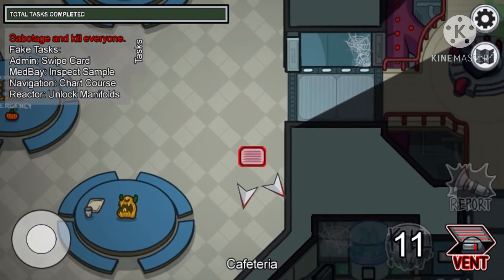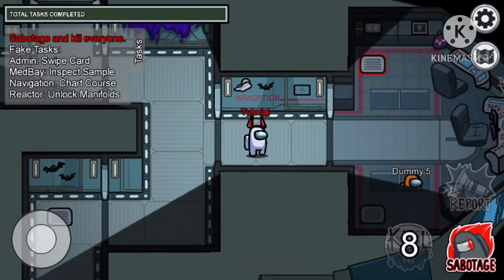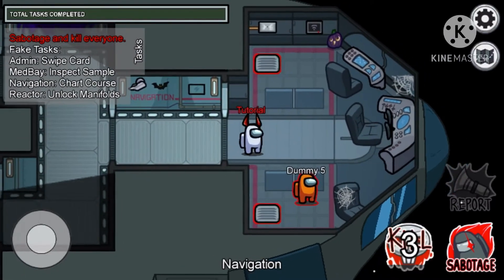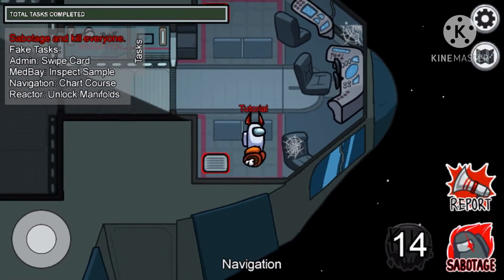I'm going to go around and check it out, see if anyone is nearby. All right, this seems safe — no cameras are on. Now seems like a good opportunity to take care of him. I've got to wait for my kill cooldown. All right, now's the time. Goodbye dummy five.